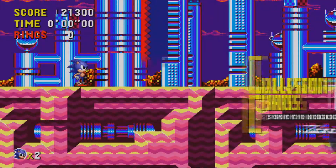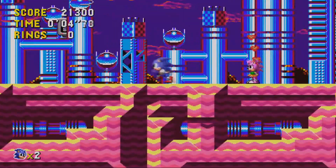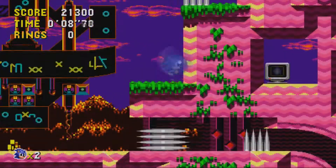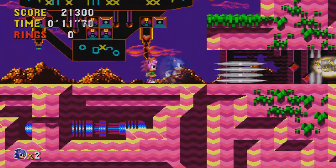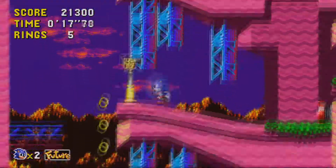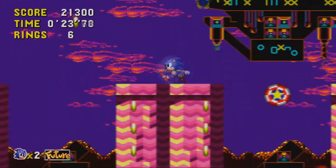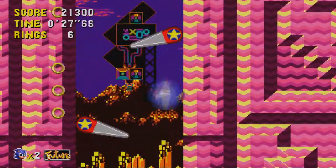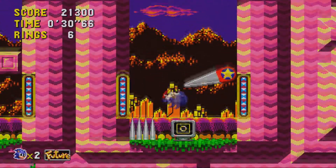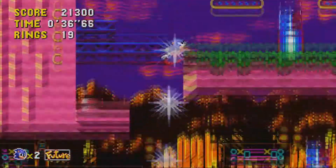Alright, I messed that one up — why do they put that right at the beginning of the level? Oh wait, I have to wait for Metal Sonic — that's what it is, I was going too fast. Anyway, when you do speed trials, anybody who does speedruns knows you have to know a lot of glitches to be really good at them. I knew some of the exploits for Emerald Coast but I couldn't accomplish all of them.